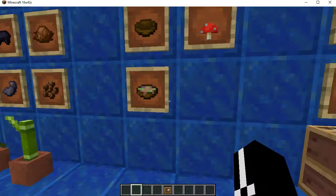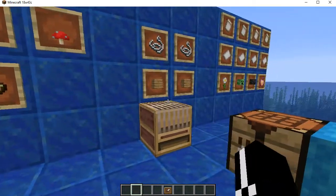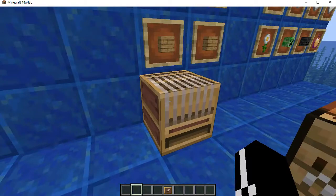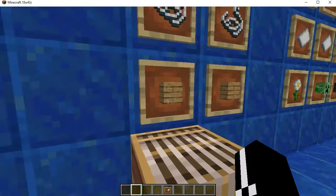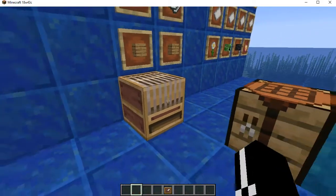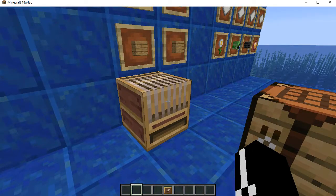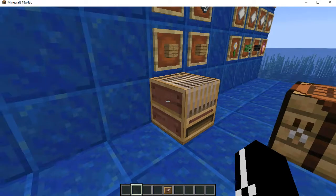On the subject of dyes, we have a new block called the loom. I've seen similar things in mods, but nothing specifically meant to do what it does. You just need a couple of planks of any sort and a couple of strings — very simple to make. Its main purpose is to help with banners. The old recipes for banners and their patterns are removed in this version, so even if you had them memorized, it won't work that way anymore. Everything goes through the loom now.